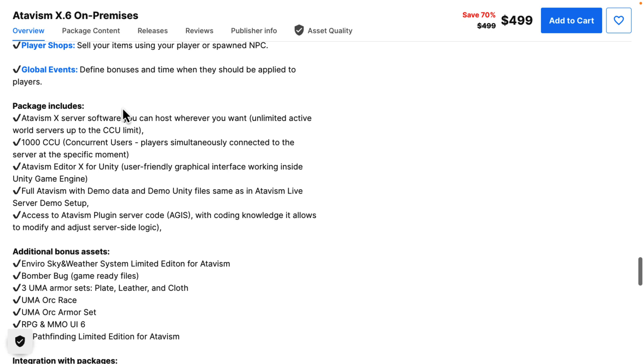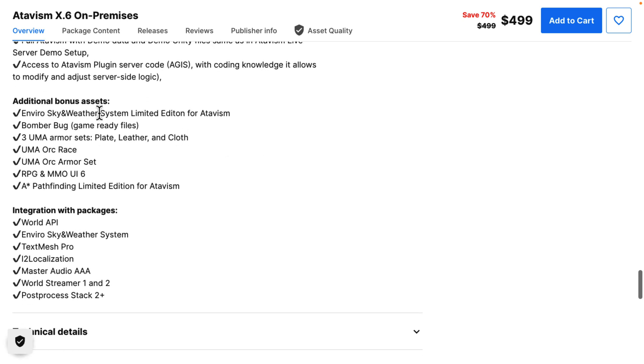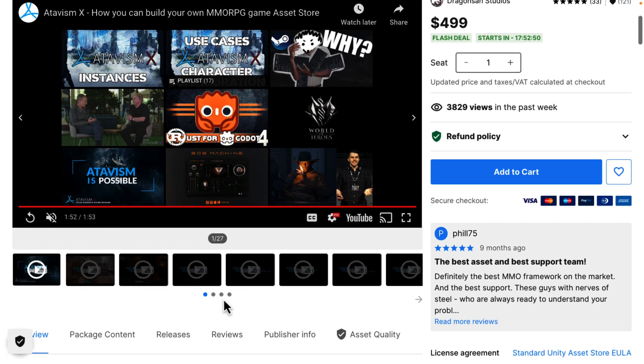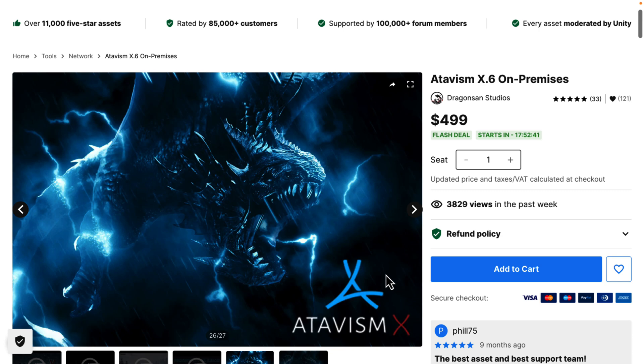What you get in this package is the server software — you can host anywhere you want. It supports unlimited active world services up to the CCU limit, with a 1,000 concurrent users per server area. You get the Unity editor plugin, a full demo, and access to their plugin server code which — with coding knowledge — allows you to modify and adjust server side logic. You also get environmental systems, game ready assets, UI stuff, a pathfinding system, and integration with a number of other platforms. If you're looking to create an MMO, that is what Atavism is. At $499 normally, 70% off — potentially 80% off with the code — is a pretty solid saving.